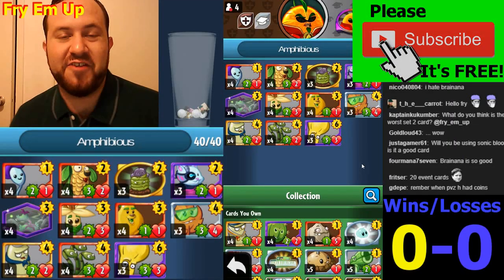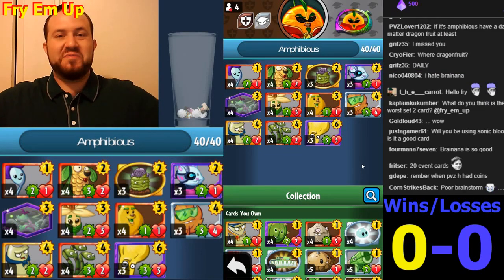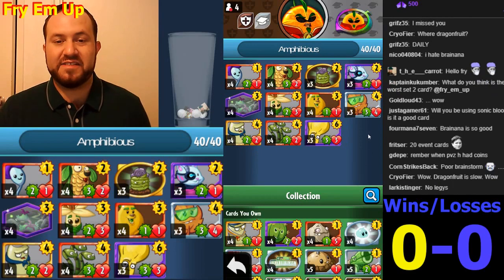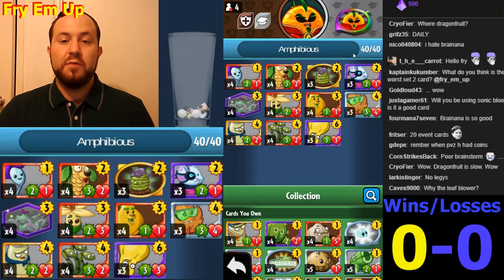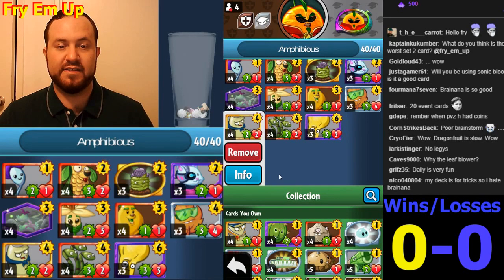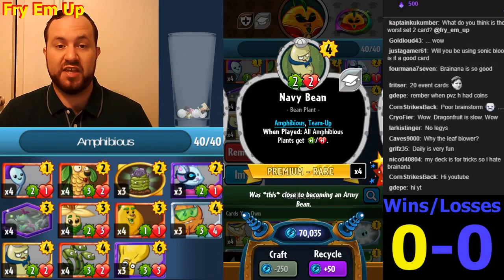What's going on everybody, this is Fry. Today I'd like to show you one of the most pleasurable and enjoyable decks to play — it is the Citron Amphibious deck. I really love this deck. The idea is to try to put a lot of amphibious minions on the board. The main card you really want to use is the Navy Bean. It's almost really worth mulliganing for this card at the beginning of the game.